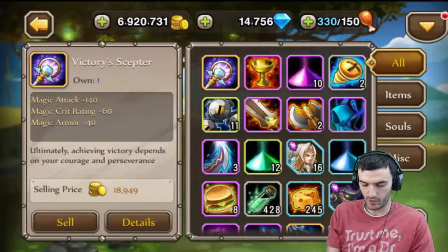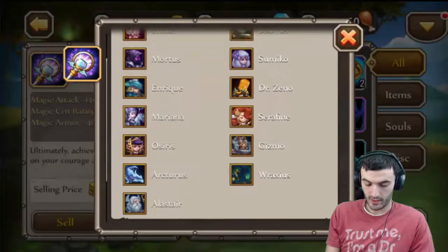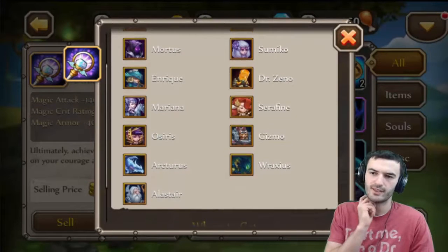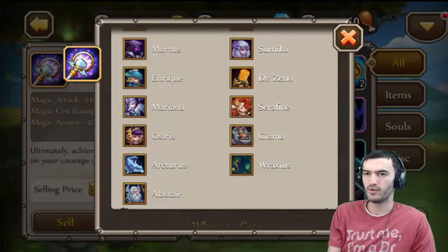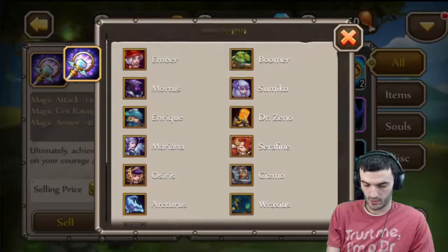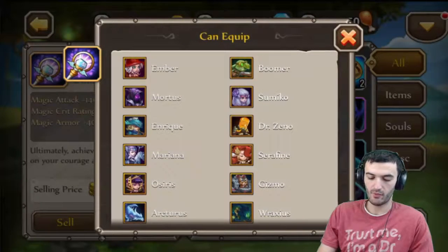The epic box — I think you're guaranteed a full piece, so let's hope we get something good. We did get the Victory Serpent, as you can see — that's a full piece since it's times one and doesn't have that little puzzle sign next to it. Then we got a bunch of Healing Stones — 10 of them — Spartan Dagger times five, and a couple of other things. Not bad overall. This is an orange piece and these are the heroes that can equip it: Arturus, Osiris, Gizmo, Seraphim. All the other ones were just pieces of the puzzle that you have to build up.